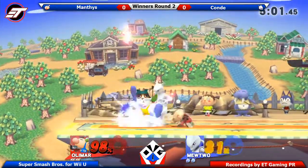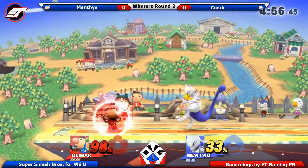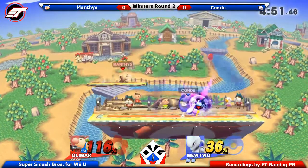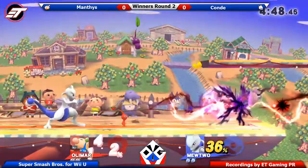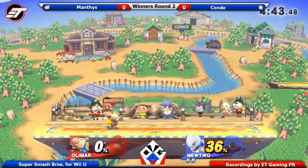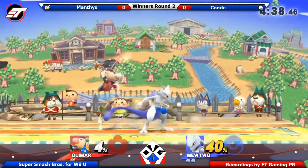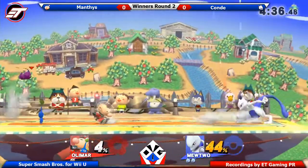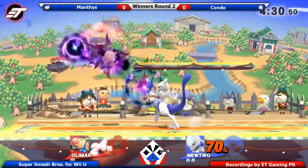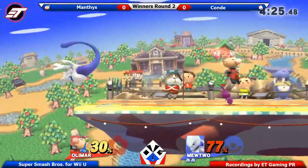Conder just launched the Shadow Ball, and the purple pigment was standing in the middle of the stage and took it right to the face. The pressure has been pretty good here by Conder.